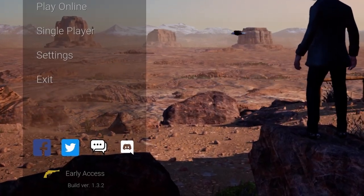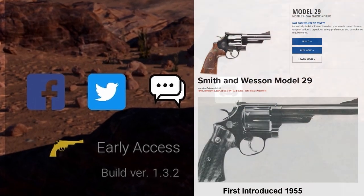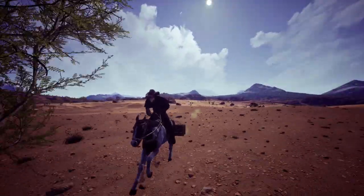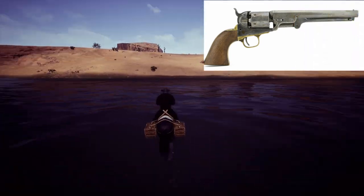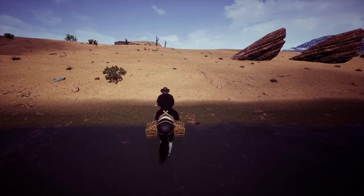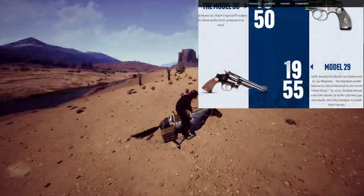Another minor complaint I have: why did the dev team use a modern Smith & Wesson .44 Magnum revolver icon for the early access version numbers? Come on, guys — it's a cowboy game. Give us the outline of a Colt Peacemaker or a Civil War-era single-action revolver, not a Smith & Wesson Model 29 revolver that was made starting in 1955. I know it's a small gripe, but it's a legit gripe, damn it.